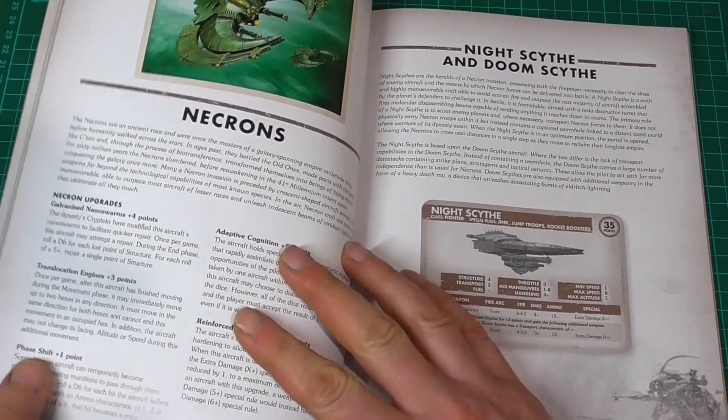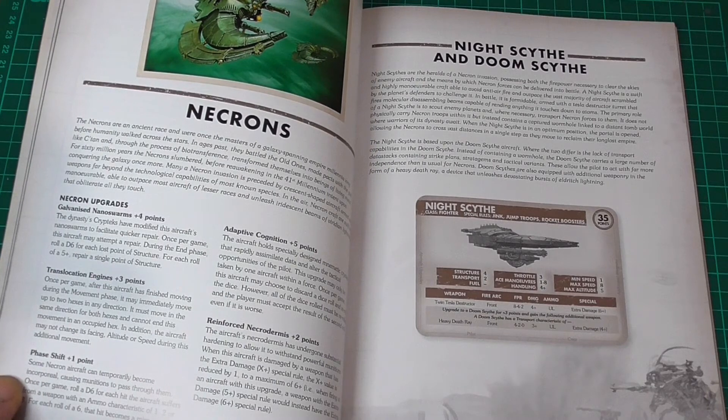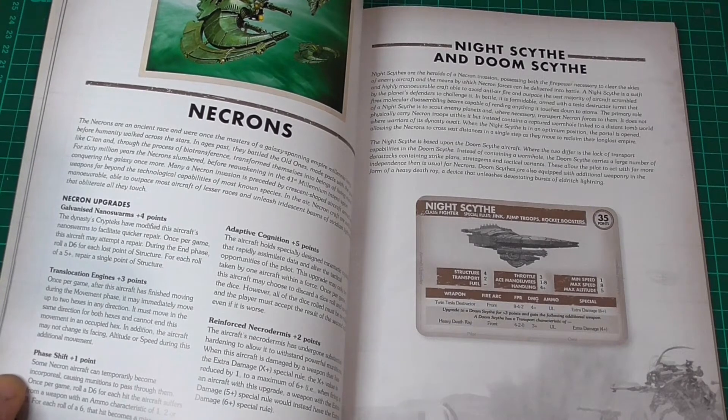Here we have the Necrons and their upgrades. Galvanized nano-swarms for four points — the dynasty's crypteks have modified the aircraft's nano-swarms to facilitate quicker repair. Once per game, this aircraft may attempt a repair. During the end phase, roll a D6 for each lost point of structure. For each roll of a five-up, repair a single point of structure. That's pretty nice — it is once per game, so you really want to wait until there's a few wounds on there and try shrugging them off.